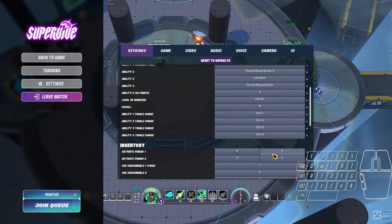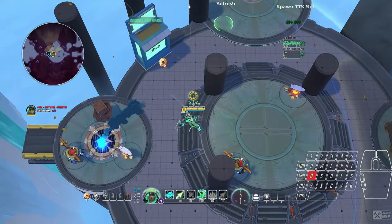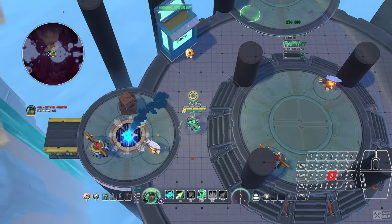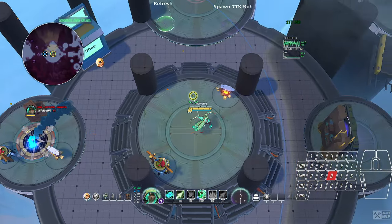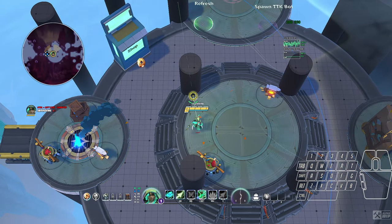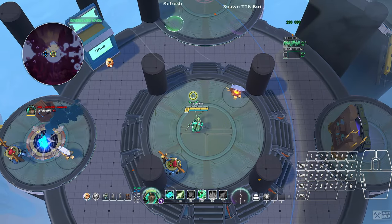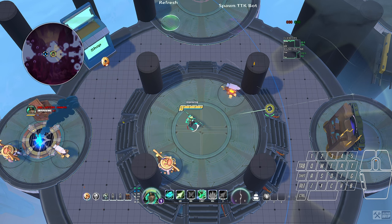My powers are set to Q, E, Z, and C — because if I'm strafing left I can hit the top or bottom, and if I'm strafing right I can hit the top or bottom. This would be with the ring finger and index finger, so I can always keep my character moving while I'm doing things.